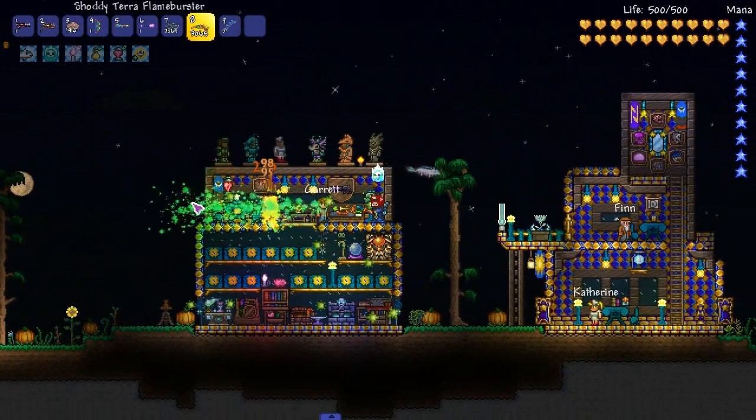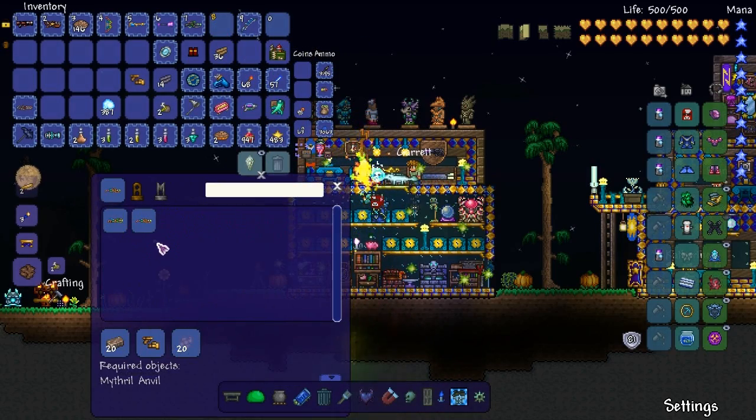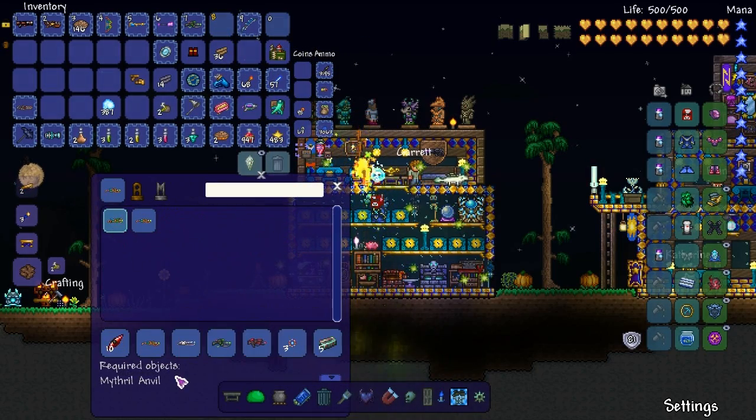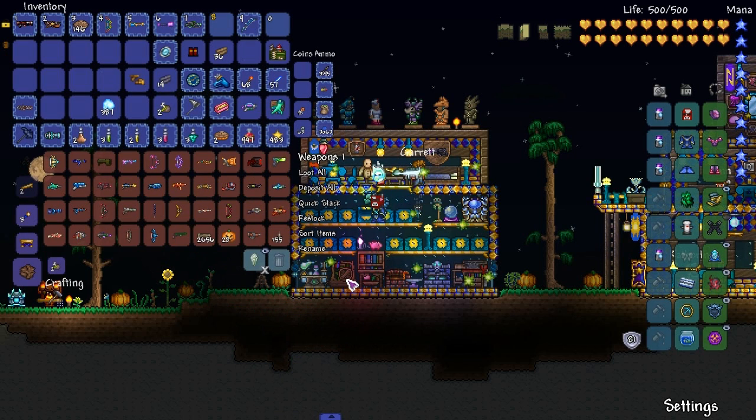Let's see how beautiful this is. It's cool — flamethrowers are always cool. I just never really use them in crowds. So what else do we need for that? We still need a good bit more stuff and it's post-Plantera, we'll learn up in Terra. Moving on.